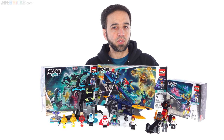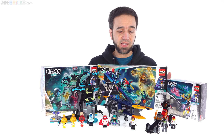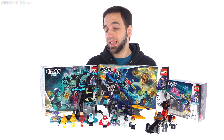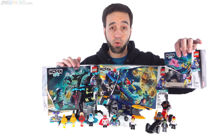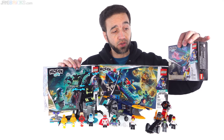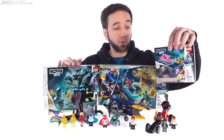Hey everyone, in this video I'm going to be showing you three different LEGO Hidden Side sets for 2020. This is El Fuego's Stunt Plane, this is Welcome to the Hidden Side, and then this was a gift with purchase in January — it's just called Drag Racer. It's trying to introduce a lot more people to the theme.